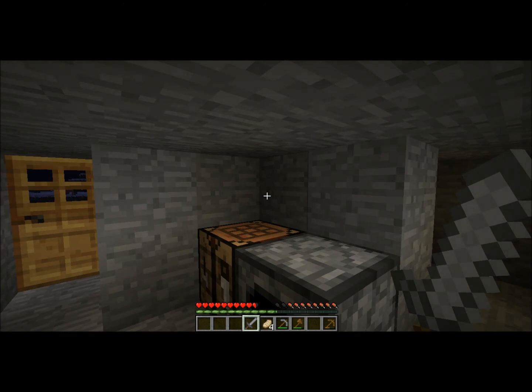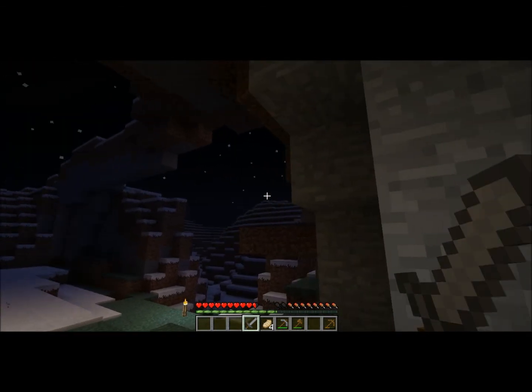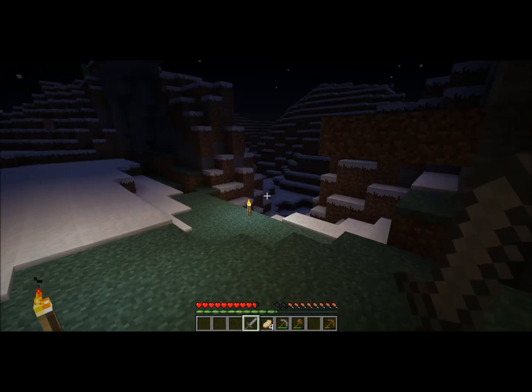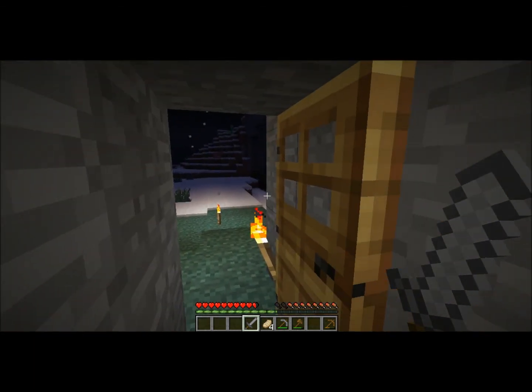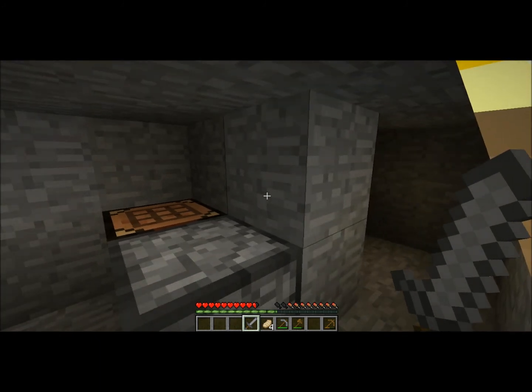Next up is a skeleton. Skeletons use bows and arrows, and bows and arrows can hit you from a pretty far distance. They make a weird noise with bones crunching — you can usually hear them in caves. Zombies will make a roar kind of sound like a normal zombie would.